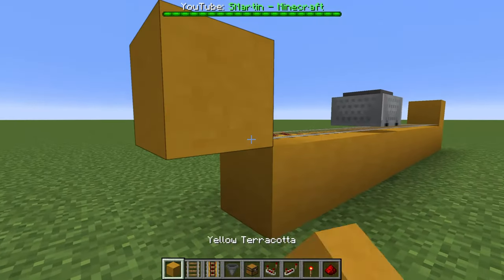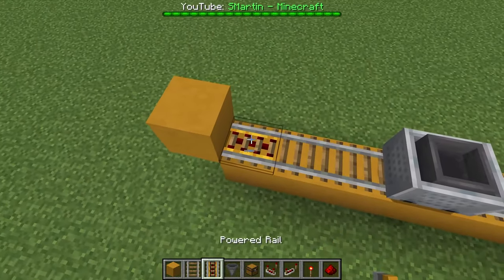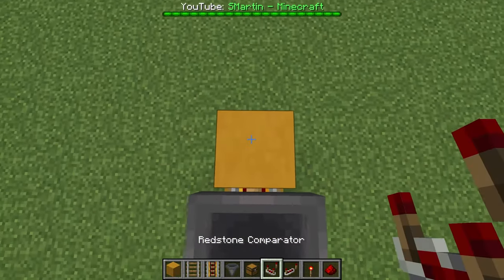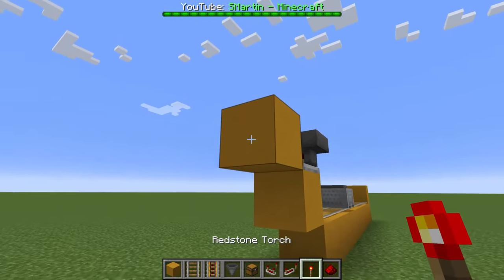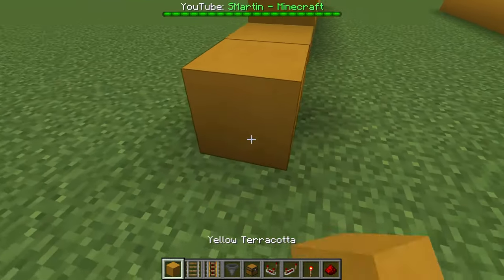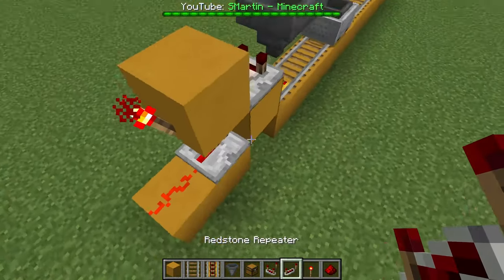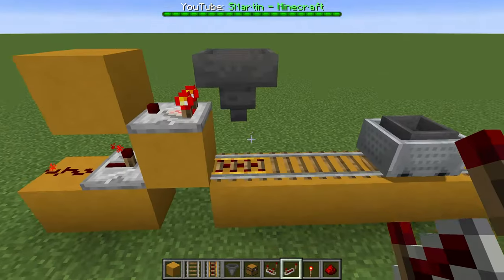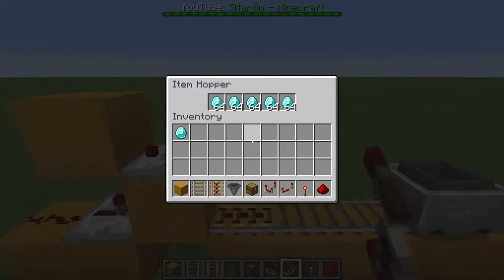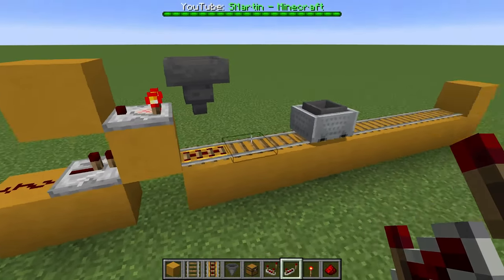We need a powered rail and a block behind to send the full minecart back. On top we place a hopper. This comparator powers this block as long as there are items in the hopper. This redstone torch inverts the signal, and this redstone and repeater powers the rail. So if there are items in this hopper the powered rail is off, and as soon as the minecart has loaded all the items the powered rail turns on and the minecart gets sent back.